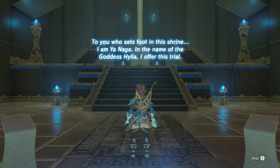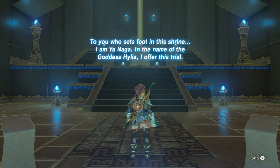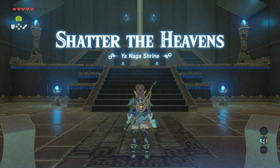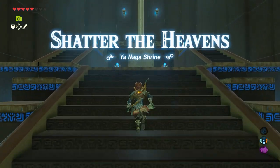To you who seeks the shrine, I am Ya Naga. In the name of the goddess Hylia, I offer this shrine: Shatter the Heavens. Ya Naga Shrine.